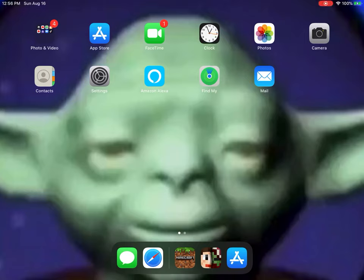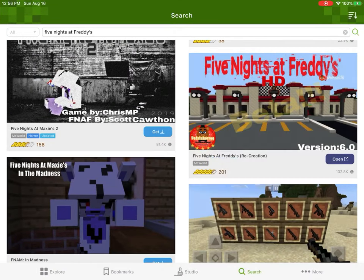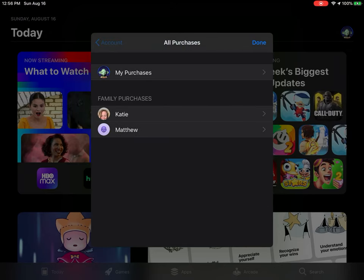Hey everyone, gaming YouTube channel here. I just found out a big discovery that's really cool and I think you should check it out. Basically, there's this app called MC Add-ons — it's really cool. You can get mods on your Minecraft. All you need to do is go on the App Store and search for MC Add-ons.